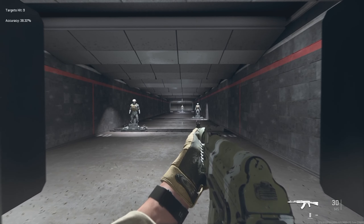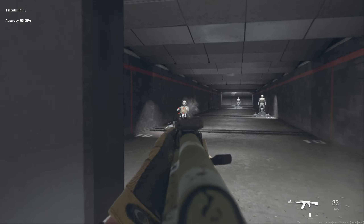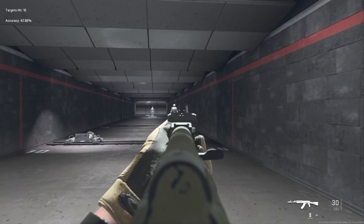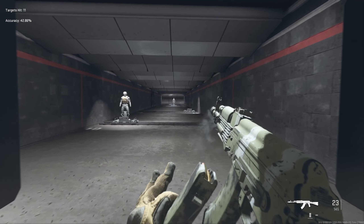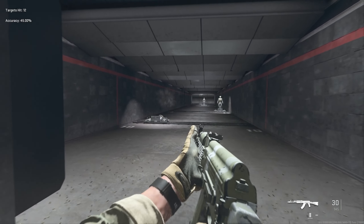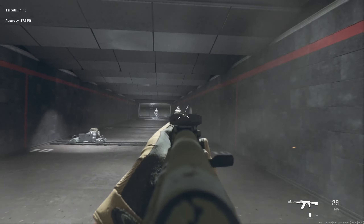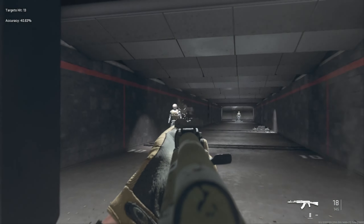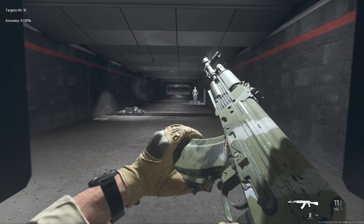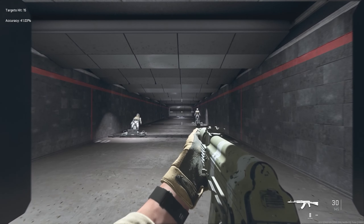The next weapon is the Kuzov 762, also known as the AK-47. This is another outstanding assault rifle. Compared to the TAQ, it has slightly higher recoil, but it has a faster time-to-kill as well. So these are basically the two assault rifles I think will be used in the tournaments for sure.